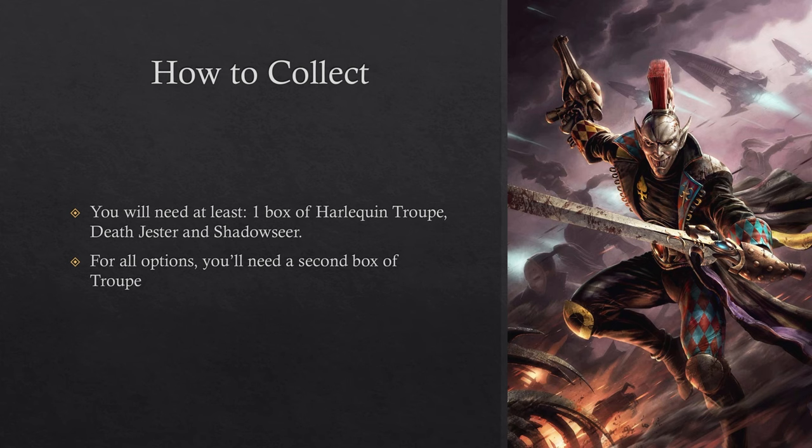To collect Void Dancer Troop you'll need one box of Harlequin Troupe, a Death Jester, and a Shadow Seer. It's quite expensive — the two characters cost about as much as the box of 6 Harlequins. You only get two of each melee weapon per box, so you'll likely need a second box if you want full options. I personally bought three boxes of Harlequin troops along with the Death Jester and Shadow Seer to avoid magnetizing, which I find finicky with these models.